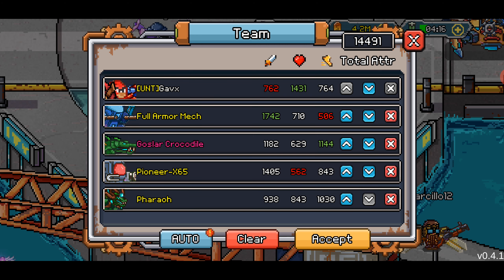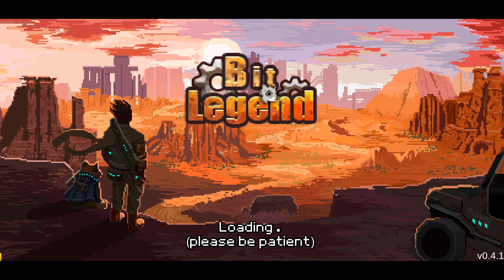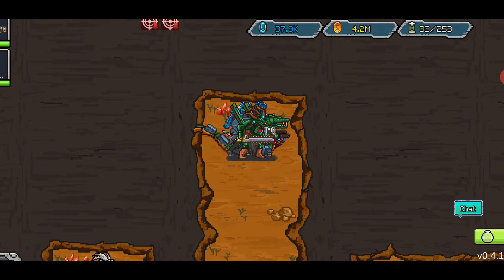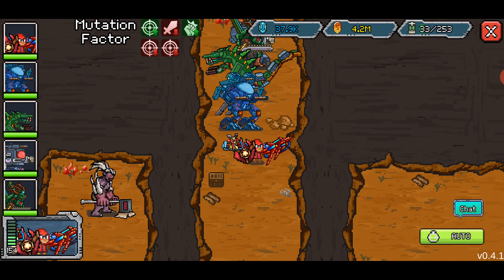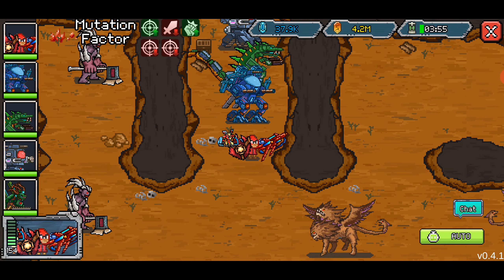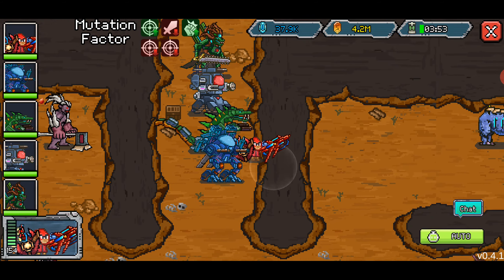I see Gossler there. You guys know how I don't like to change my team, but we're changing my team. We got a lot of heals on there. Full armor can heal single target. Feral can heal single target. Pioneer can heal team, even though Pioneer's health is super low. And then Gossler's got a horrible heal team that I probably won't be using, but all these guys can do a little bit of damage as well.